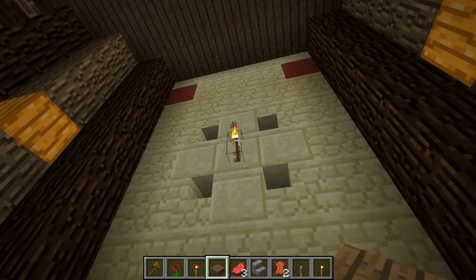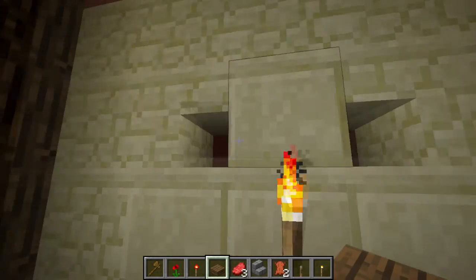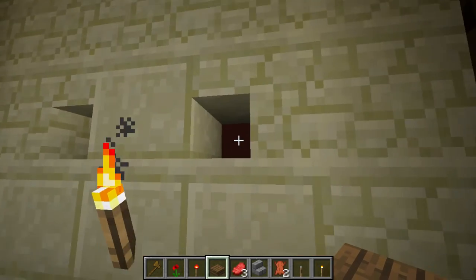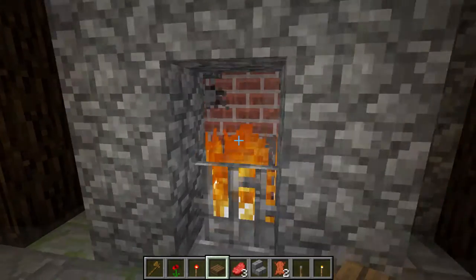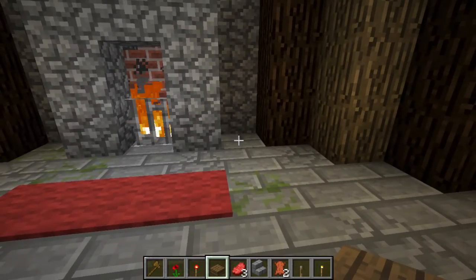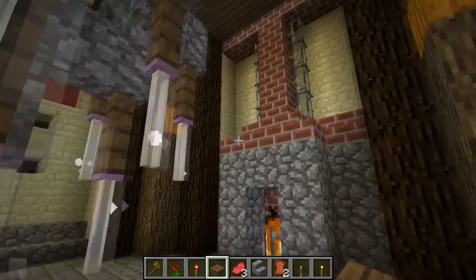Another torch — don't be afraid of torches. In this case I decided to use some red stained clay, or red hardened clay. A chimney with some fire — the fire spreading commands are disabled. I don't know exactly how I did it, I just did it.